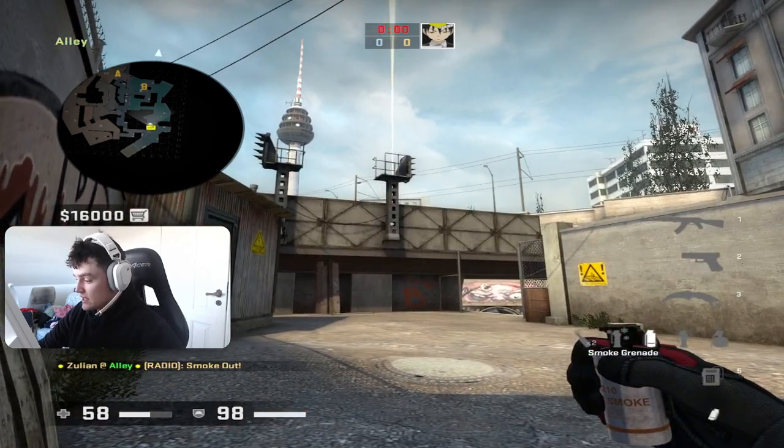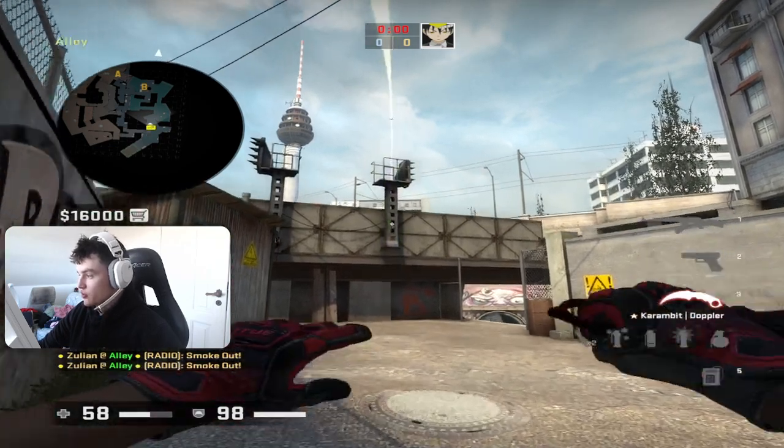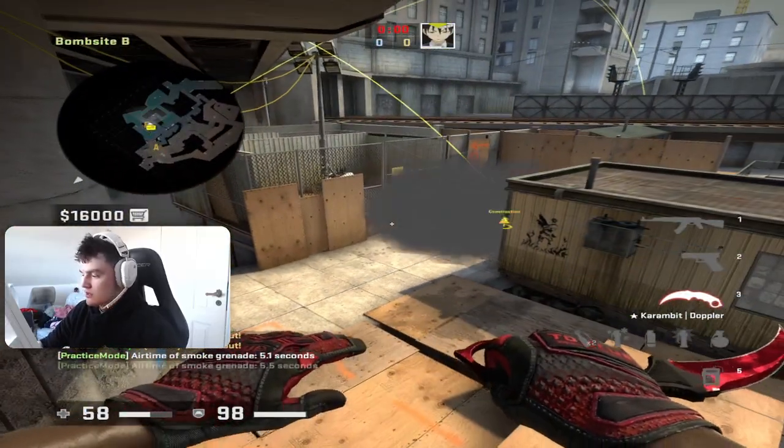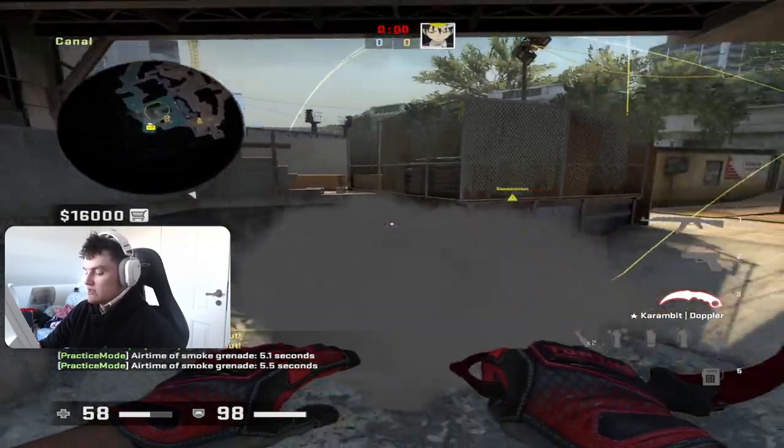If you crouch and aim the same spot, you will smoke off short. This can be used if you want to execute B Monster but you don't have short control — you can smoke them off before you even enter the site.